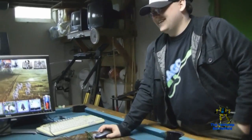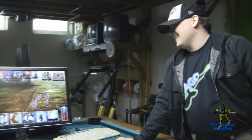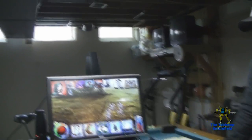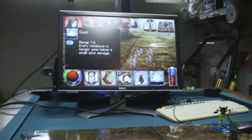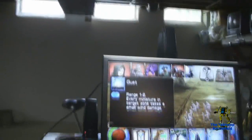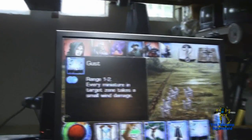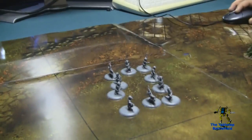Now we're going to see one of the coolest attacks — probably the most powerful one in the game — which is the fairy lady's spam attack. It's some kind of razor wind leaf attack called Gust. Every miniature in range takes damage, and unfortunately Ryan's Imps are very low in health right now. We'll see what happens to them.